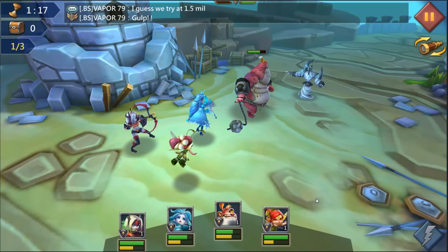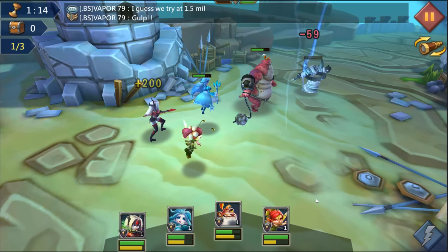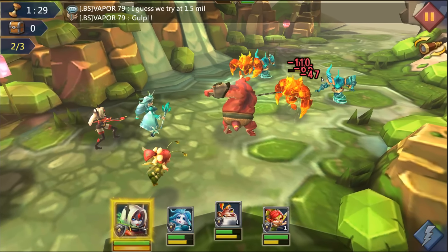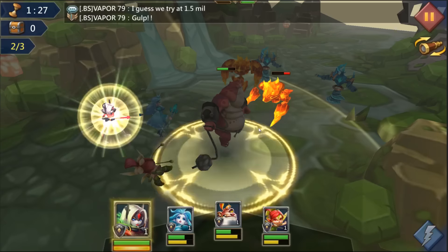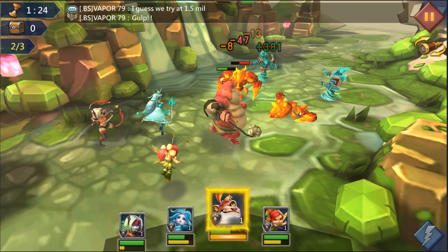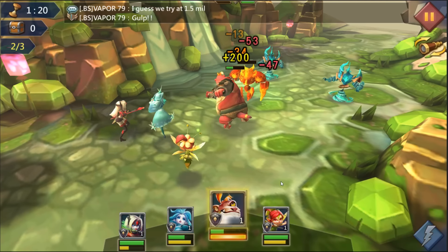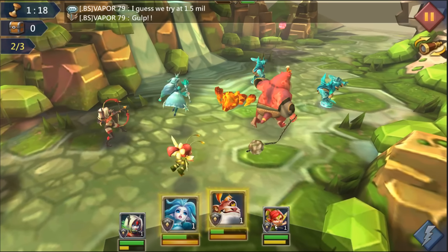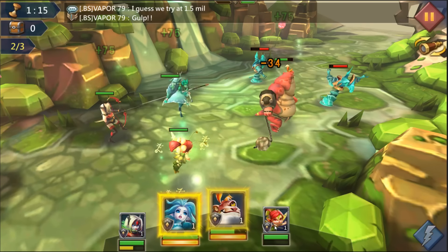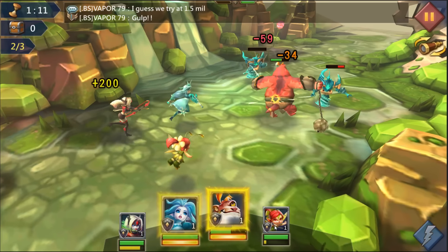First wave, we're going pretty good. Big guy took better than expected damage. Wave two — I'm actually gonna use him to take down a little bit. Big guy is full but I think I'm gonna save his super for the next wave.